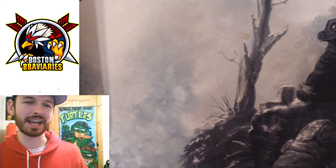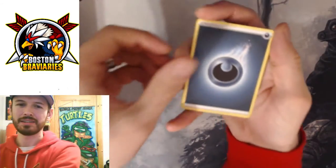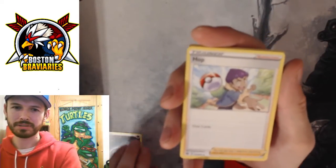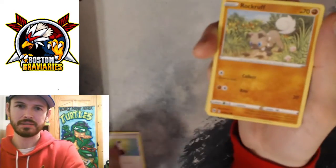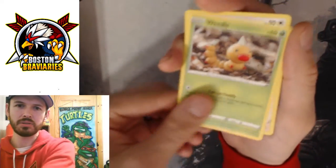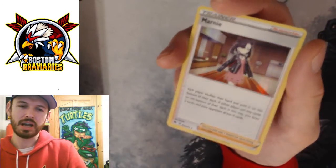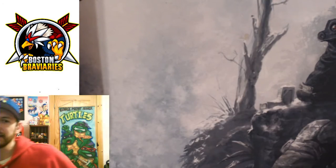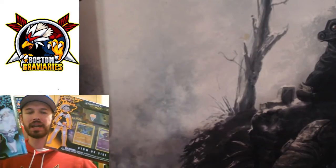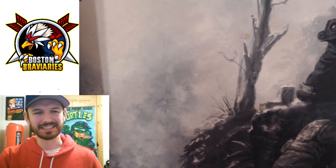Okay, last pack - we gotta get a hit here. Dark Energy, Hop, Hattrem, Sonia, Potion, Rockruff, Weedle, Swablu, Kakuna, reverse Machop, and a Marnie. Dang guys, no hits today. Like that video though, cause we still got two more pin sets to continue opening and we're gonna open something else for you today as well. So check out that video and as always, stay classy society.